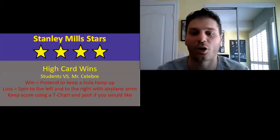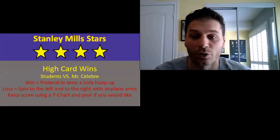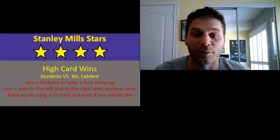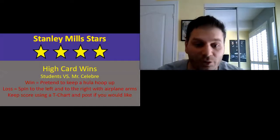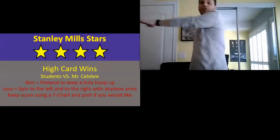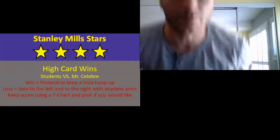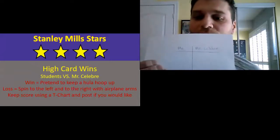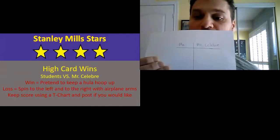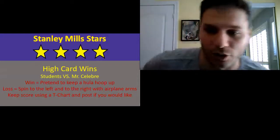Hey Stanley Mills, we're gonna play a game of high card wins. You'll need a deck of cards for this. I have my own deck of cards as well. When I say ready, you're gonna show your top card, I'll show my top card. If your card is higher, that means you win — you're going to pretend to keep a hula hoop up for 20 seconds. If you lose, your card is lower than mine, you're gonna spin to the left and to the right with airplane arms for 20 seconds. You can keep score using a T-chart, for example me versus you, and keep a tally depending on who wins each round.